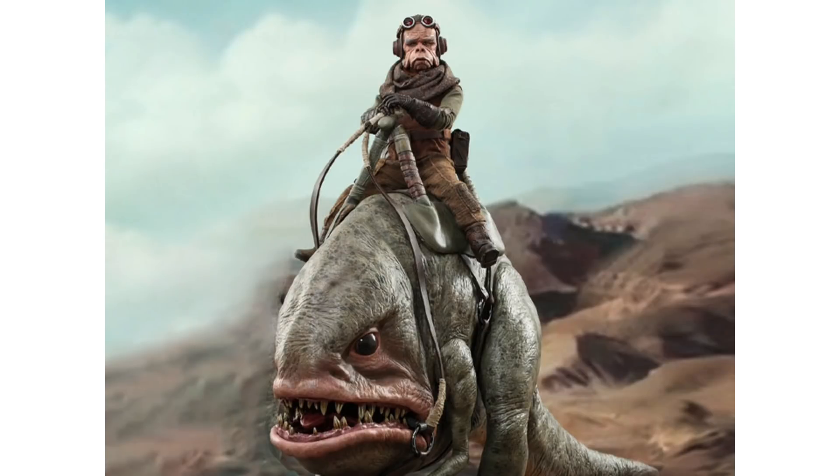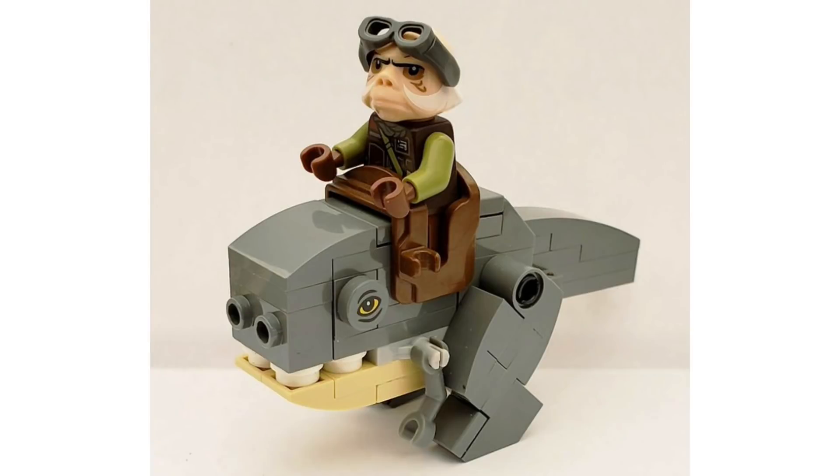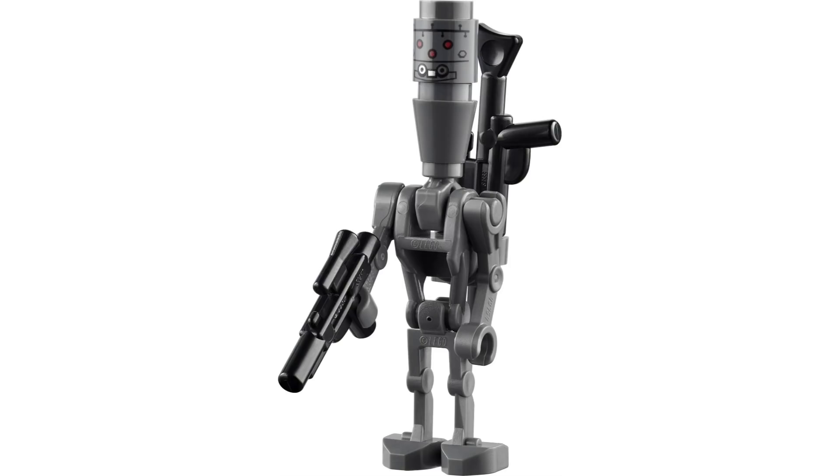Another character I'd honestly rather see than almost anyone else would be Kuiil, the Ugnaught from the Mandalorian — though he'd probably require a new mold. The build would obviously have to be his Blurg, which either he or Mando could ride. You could also include a small IG-11 build. I don't really count him as a minifigure, but you could throw that in too.